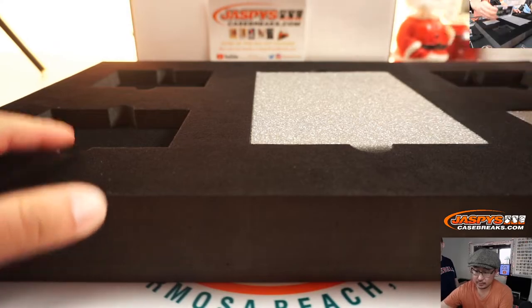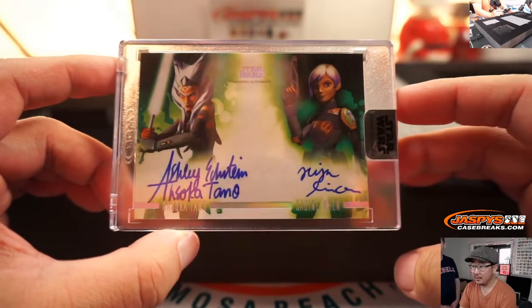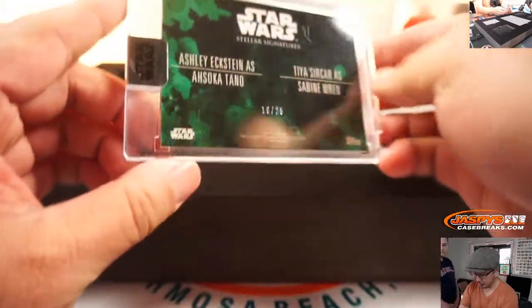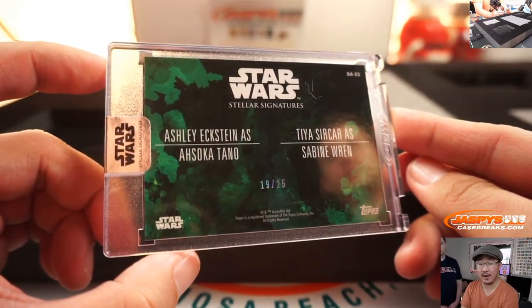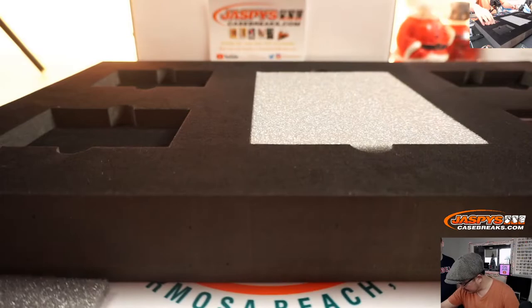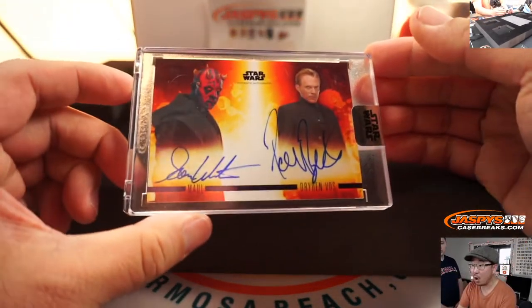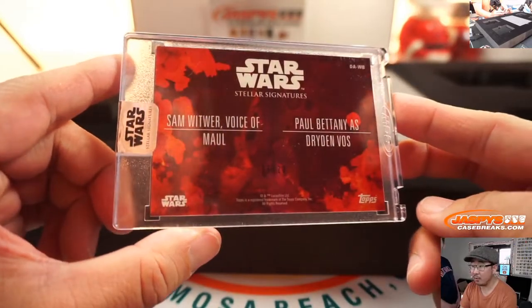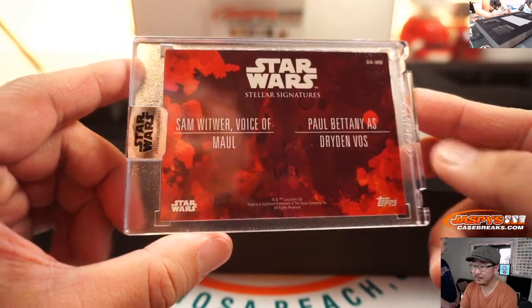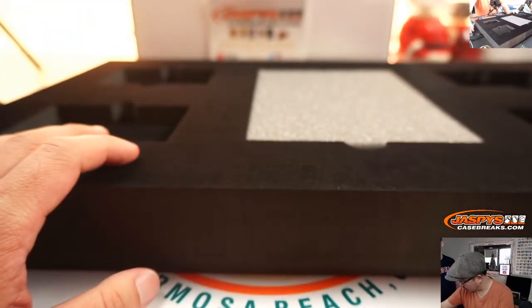There is Ahsoka Tano and Sabine Wren — she is a Mandalorian, 19 out of 25. Ashley Eckstein, as some sports fans know, is David Eckstein's wife. And the last dual auto is Darth Maul and Dryden Vos — Sam Witwer and Paul Bettany. So there are your four dual autographs.